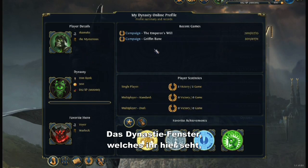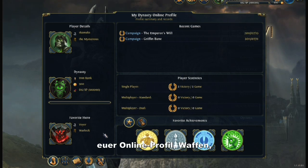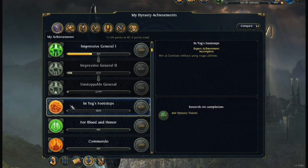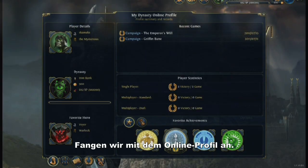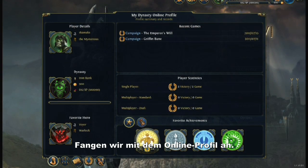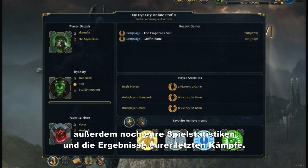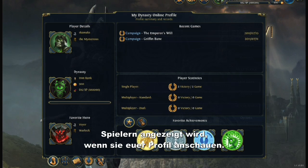Your dynasty window contains some very important features: your online profile, dynasty heroes, bestiary, achievements, and the altar of wishes. The dynasty online profile window allows you to see your player and dynasty details, as well as view your gaming stats and results of your recent games. You can also choose your favorite hero and achievements to be showcased to other players looking at your profile.